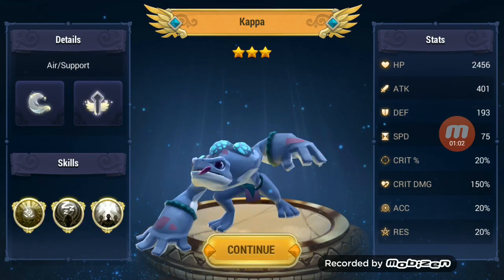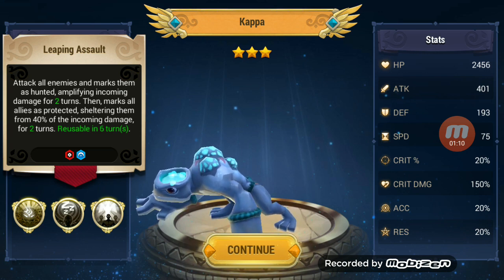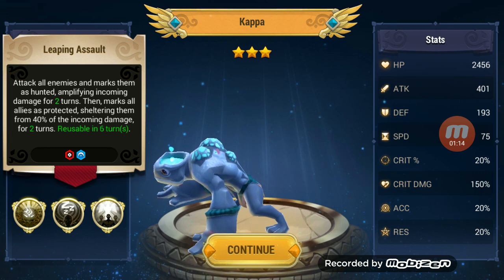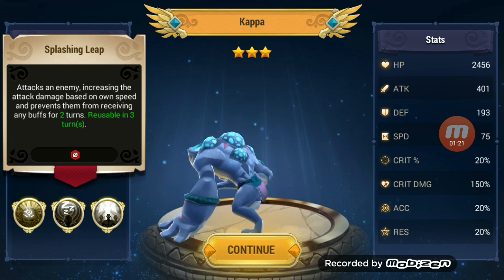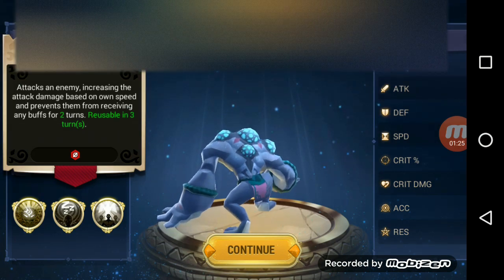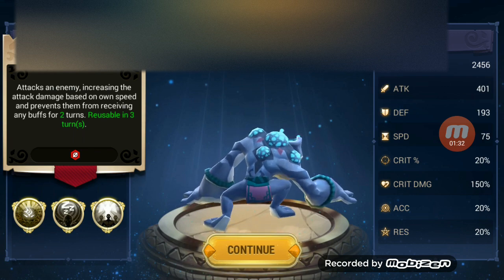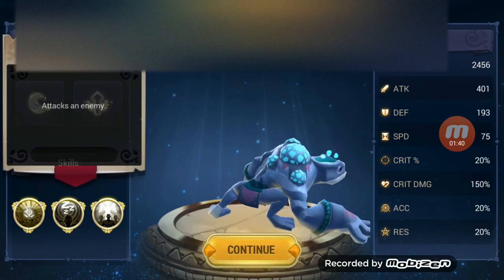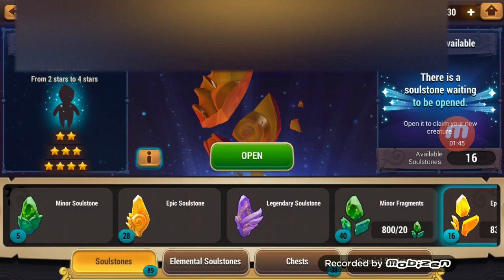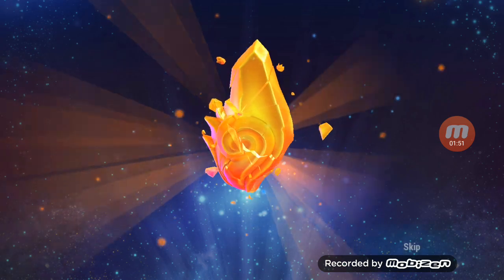Lightning on the first one — Kappa! Alright, it's a win. I don't know much about them yet. Attacks all enemies and marks them as hunted, amplifying incoming damage for 2 turns. Then marks all allies as protected, sheltering them — so makes enemies take more and makes your team take less. Nice. He is a support unit. Then attacks an enemy increasing their attack damage based on own speed, and prevents them from recovering any buffs for 2 turns. So a beneficial blocker for 2 turns. He's got his normal skill which we have to look at in evolution. So we are off to a good start here with lightning on the first one.